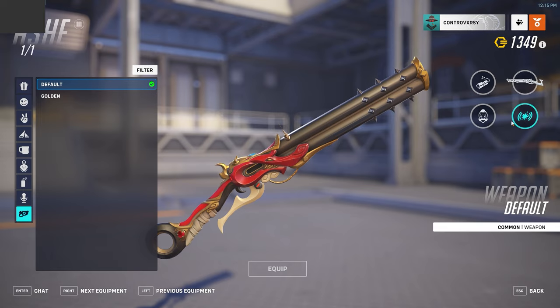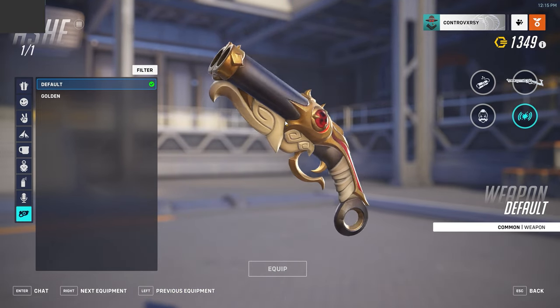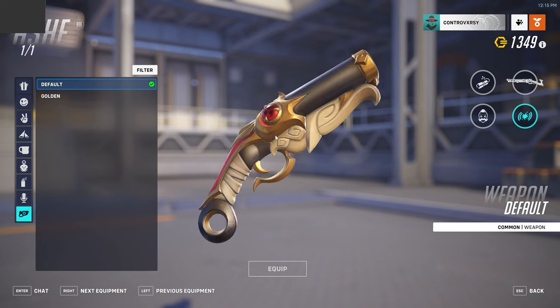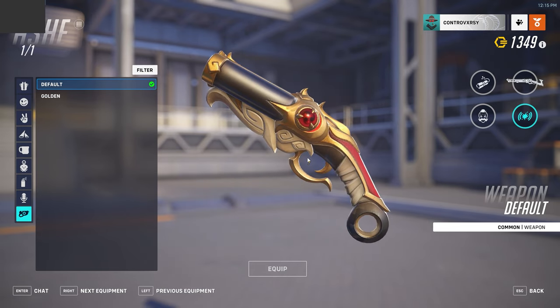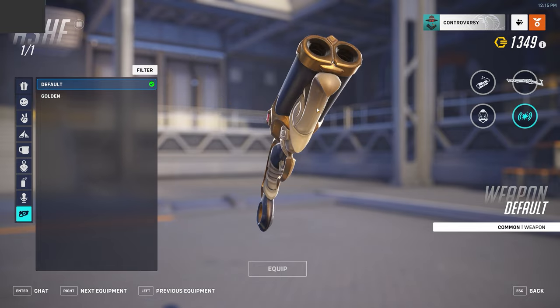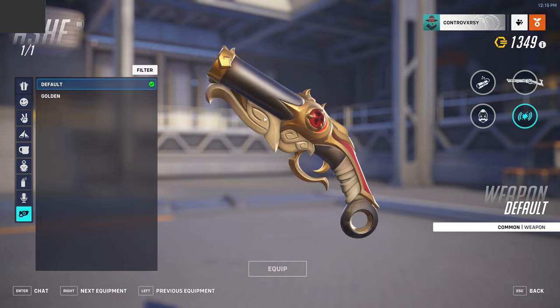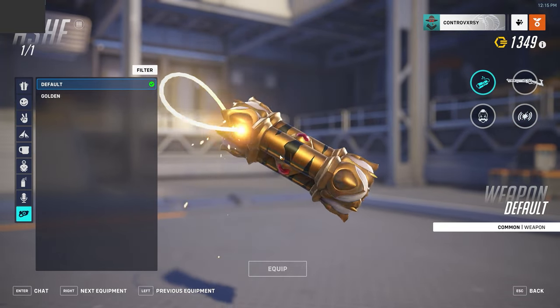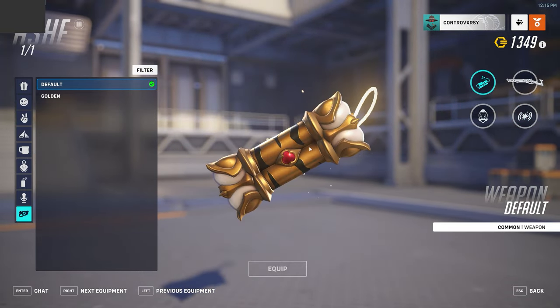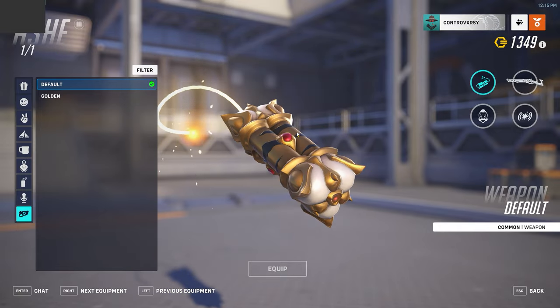Now we can look at her coach gun. Again, we're seeing more of the same style of design. It kind of looks like her skin, and it keeps up with her weapon as well, so the consistency is there. Now let's look at her dynamite, which isn't something you'll really see aesthetically that often, but it still has a design — you can see the stripes here.